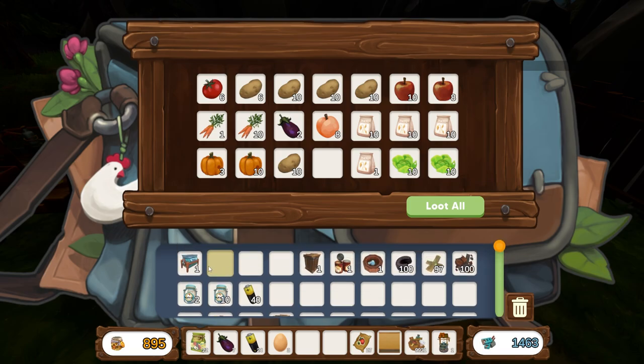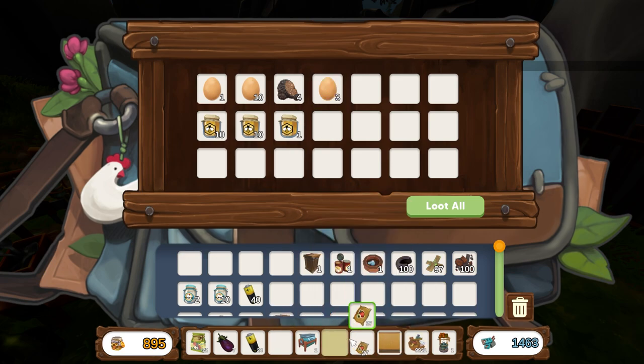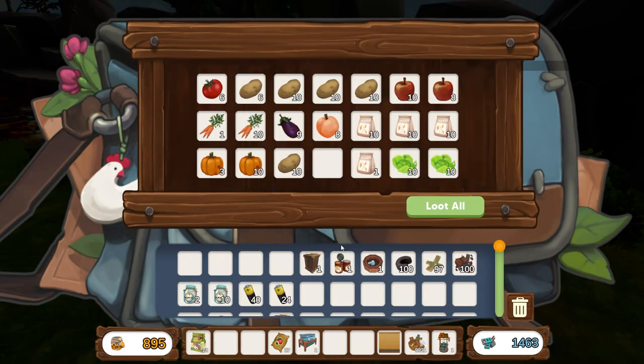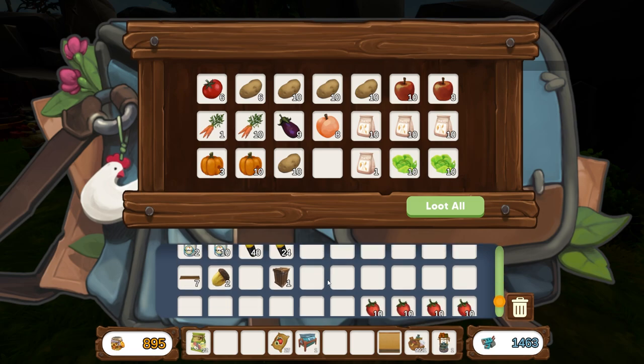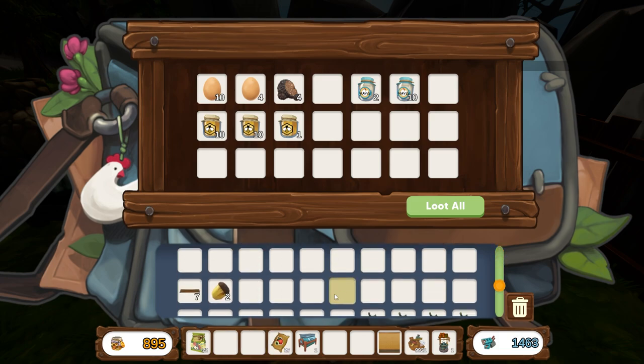I've got aubergines on my hot bar, bulbinator eggs on my hot bar - like seeds make sense, seeds totally make sense. Eggplant, whatever you want to call it. Mayonnaise counts as an animal product so in it goes. I want to keep some as eggs and have some as mayonnaise. I've got batteries to put away - it might be useful to keep some batteries. I'll keep one of everything. I'll keep boxes in my inventory at all times because they can sometimes be useful for getting across places.